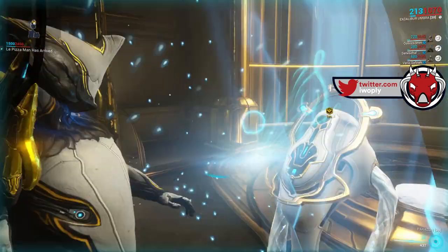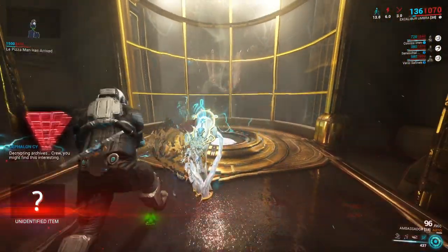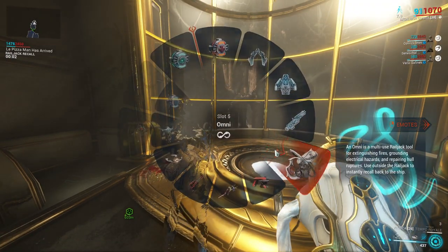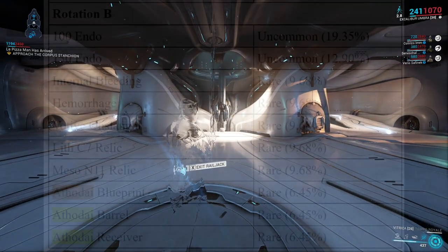When inside the Derelict, it holds a single objective, that being a hackable terminal, the location of which will be shown via an on-screen HUD indicator. This terminal simply needs to be hacked in order for the player to have a chance to receive the 3rd Eye components at the mission's completion.